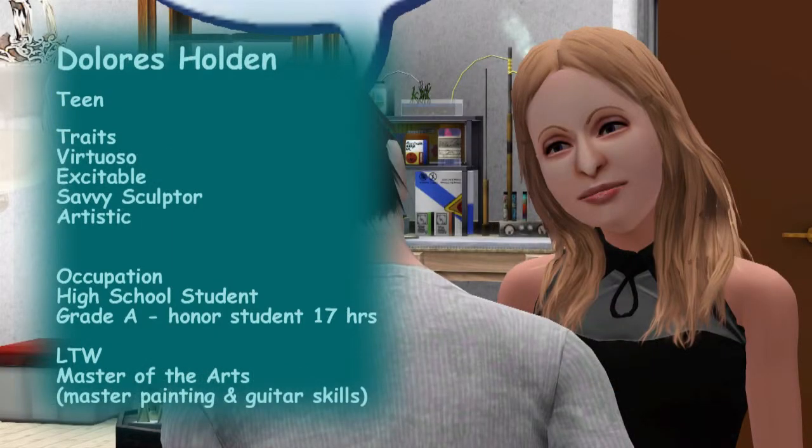Dolores's traits are virtuoso, excitable, savvy sculptor, and artistic. She's on the honor roll but needs to complete her lifetime wish before aging up. She wants to be a master of the arts, which means reaching level 10 in both painting and guitar. She's almost at level 7 in painting and her guitar skill is very close to level 10. She loves playing guitar and you often see her at home with most of her siblings watching.